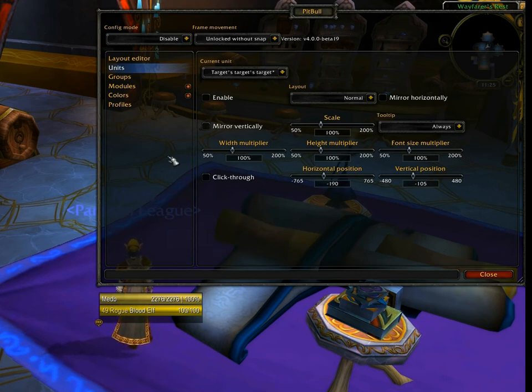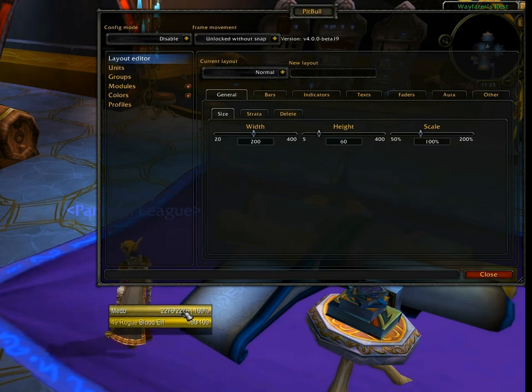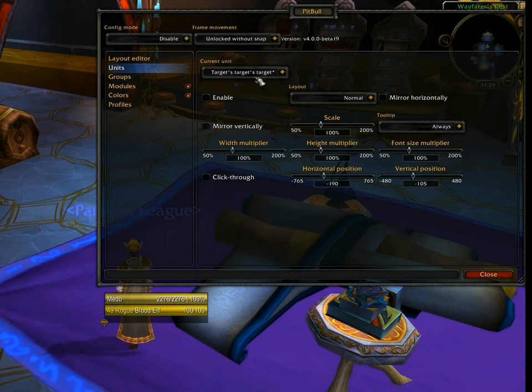That's the good portion of the confusion gone. Moving finally to the Layout Editor — this is where you'll be doing 90% of the configuration in Pitbull, so it's important to understand how it functions. First, there is a layout selection screen. Right now there's only one: Normal. Normal is the default and is used by all unit frames — which is why all those frames looked identical, because they're all using the same layout.